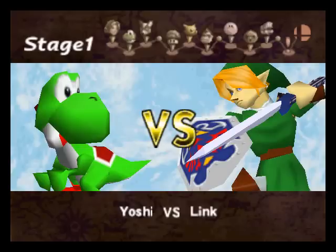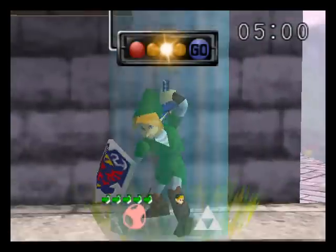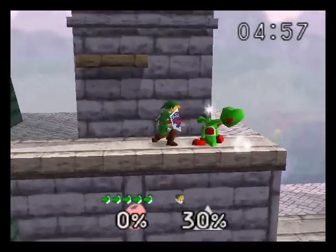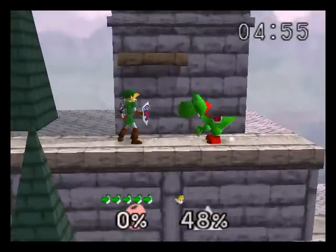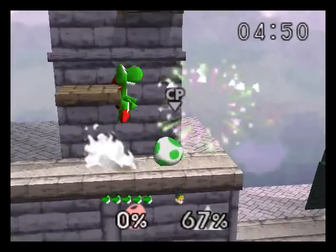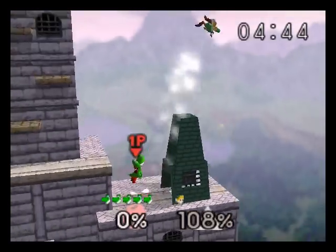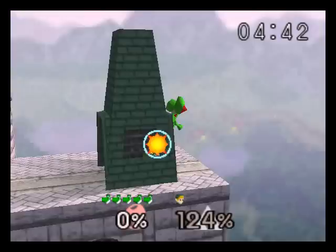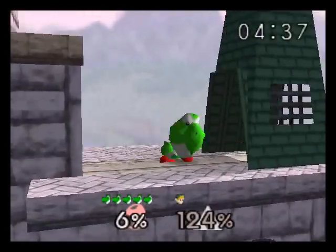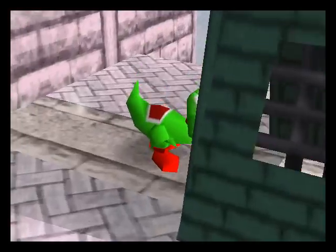My first opponent is Link. To learn how to play: A is your standard attack, just tap forward and then hit A into a Smash. B is one of your moves, Up+B is another move, Down+B is your third special move. In Melee and beyond, including Brawl, you get a fourth special move. Z is the shield, and R is your throw — or you can hold Z and press A to do a throw.